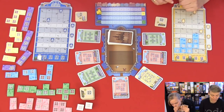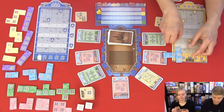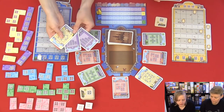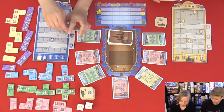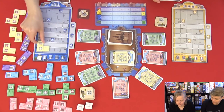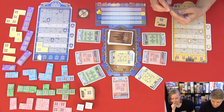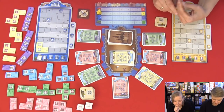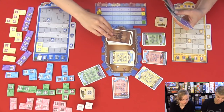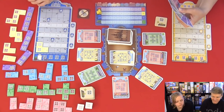I'm going to use this special tile so all my cards become yellow, which means I can take this tile. Then I'll take some more cards. Now I have seven cards so I need to play some cards next turn.